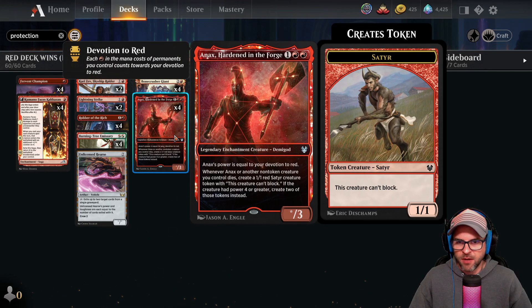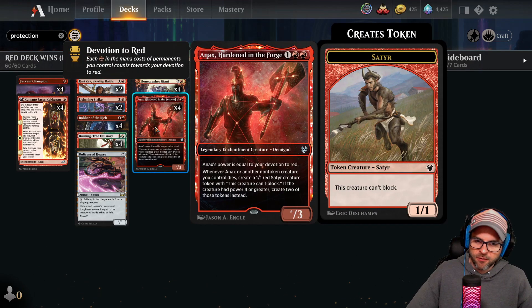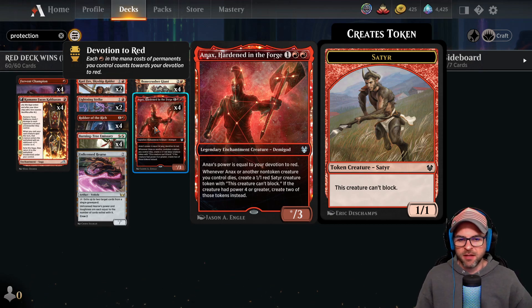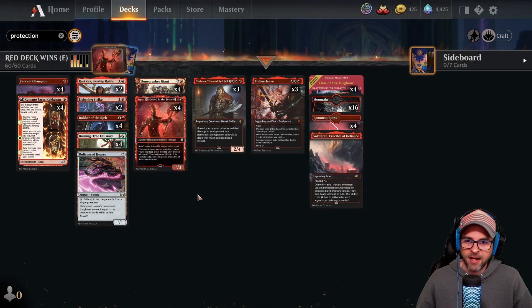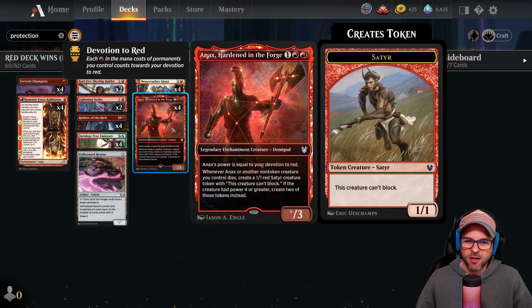Let's run through the rest of the cards. In the 3-drops, we've got four Anax, Hardened in the Forge — just an awesome bomb. Power is equal to devotion to red, so the power is going to be huge. The clause of whenever it dies or another non-token creature you control dies, getting all these 1/1 Satyrs is huge. After a board wipe, you have resiliency — you can still finish them off and kill them with Satyrs. Also, Anax is generally the best target for Embercleave in the deck. It gets absolutely huge power. Having a Double Strike Trampler with huge power is just a nightmare — almost impossible to block. Even when you draw multiples it's not the worst thing; you can chain two of these and get Satyr tokens even if you have to sack one due to the Legend rule.